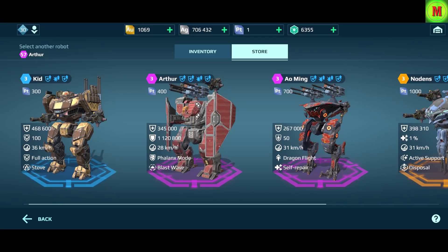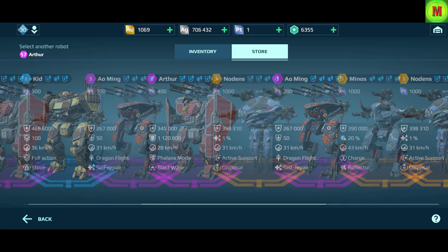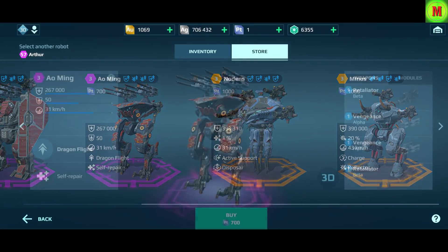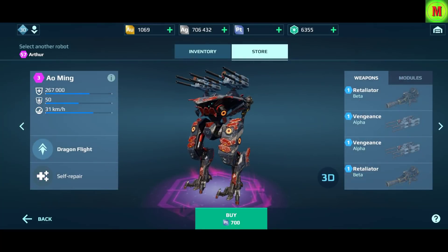Chasing the wrong titan is one of the biggest mistakes you can make in War Robots, because it costs a lot of platinum to buy a titan, and it's really hard to collect platinum since it's one of the most expensive currencies in the game. So make sure that the titan you're going to buy is actually worth your platinum, or else you're going to regret it later.